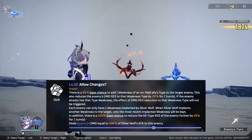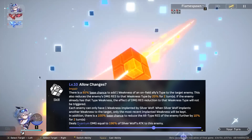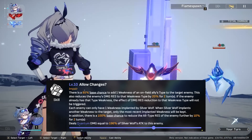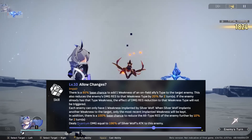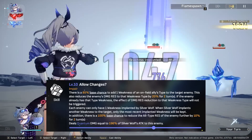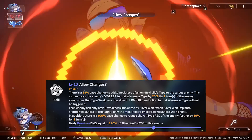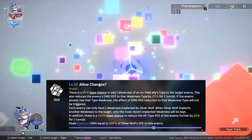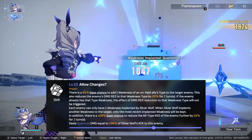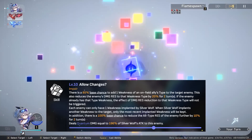Silverwolf can implant quantum, fire, or physical weakness. If a weakness is implanted at level 10, this will also reduce the specific implanted type's resistance by 20%. Silverwolf also has a base chance of 100% to reduce all type resistances by an additional 10% at level 10 for two turns. This ability puts Silverwolf into the supportive role where she spends her time applying weaknesses and increasing overall team damage through resistance penetration.